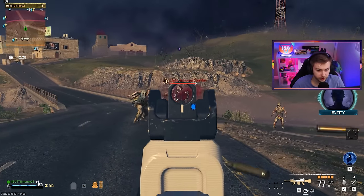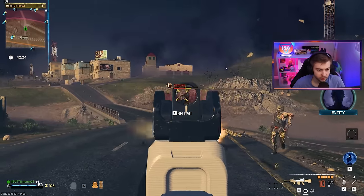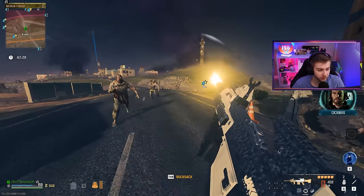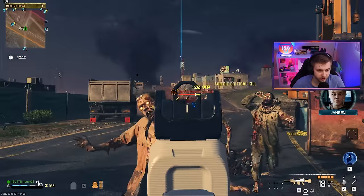And against tier 2 zombies, can it handle them? It looks like it. Takes about 60 bullets or something to take out one light armored zombie in tier 2. I've definitely seen worse. At least this can still take out some zombies here.